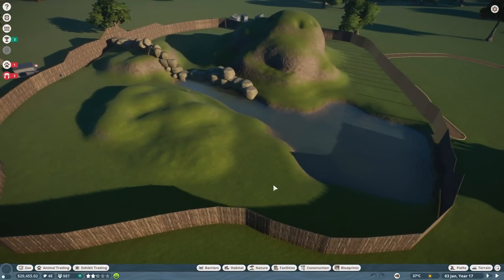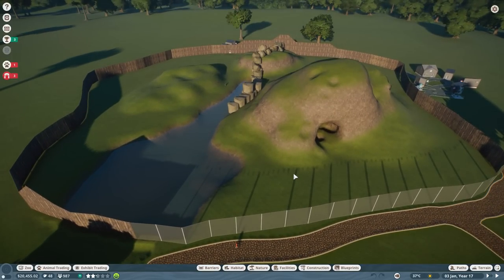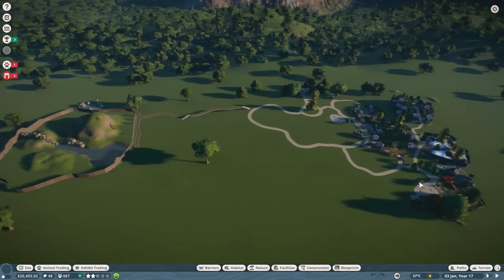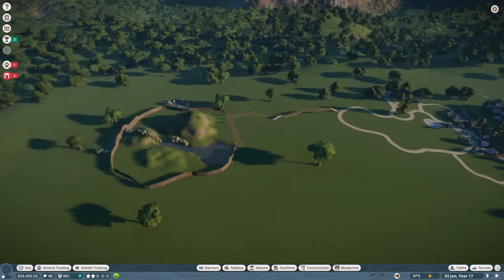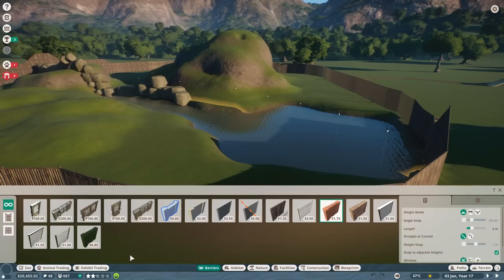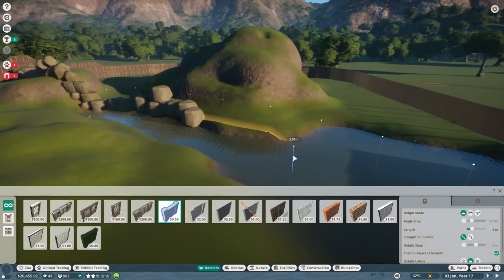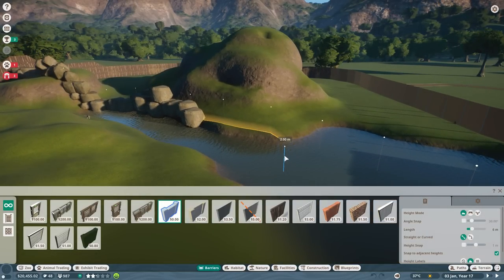I'm going to be explaining what the heck is up with this line of rocks. Basically, I got it into my head: why don't we have more than one wolf pack in this exhibit? Because it turns out this exhibit is huge — it is bigger than the panda exhibit. I realized it'd be really cool if the wolves had different territories. There's this null fence thing I could put down — maybe the animals will see it as an invisible fence and consider it a natural territory border.